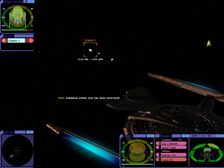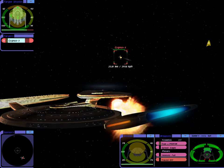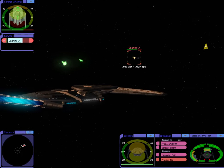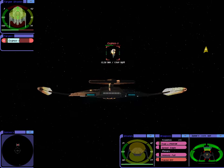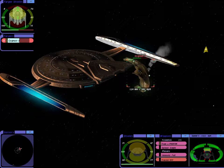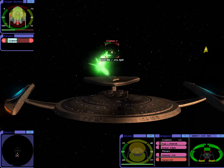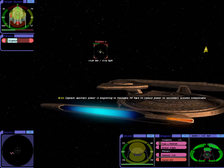Simulated enemy ship has been destroyed. Their forward shield is draining. Target hull integrity at seventy-five percent. Captain, auxiliary power is beginning to fluctuate. I'll have to reduce power to secondary systems to compensate.